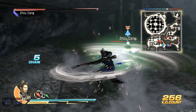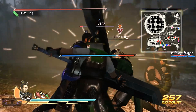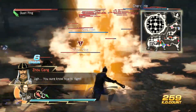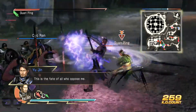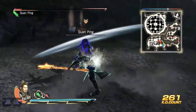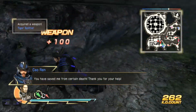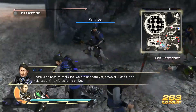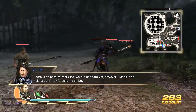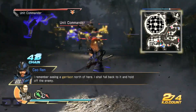I think that was Cao Ren's C1 — the shockwave is popping up. Hello Guanping, you care to interrupt? You have saved me from certain death. Thank you for your help. There is no need to thank me. We are not safe yet however — continue to hold out until reinforcements arrive. I remember seeing a garrison to the north. I shall fall back to it and hold off the enemy.